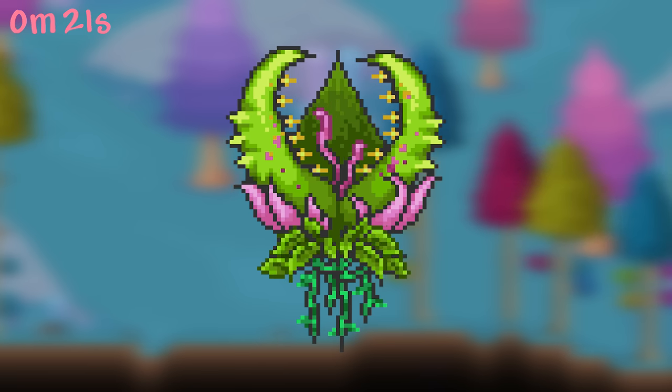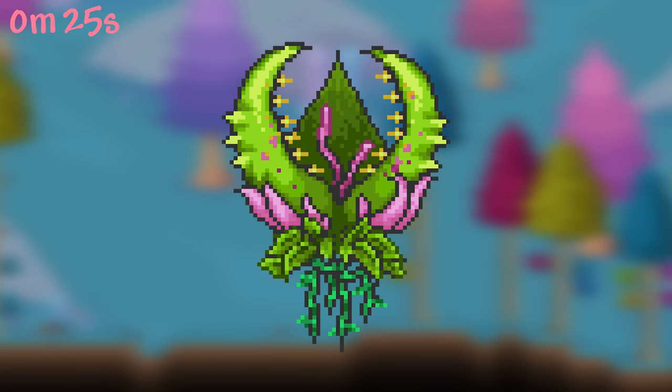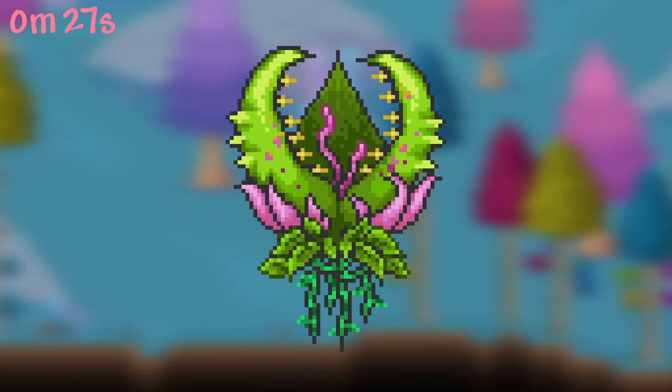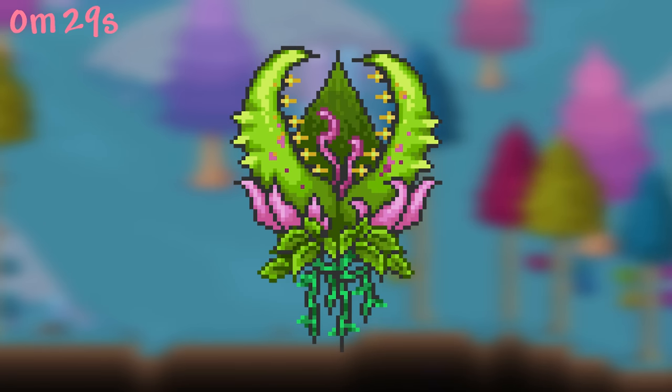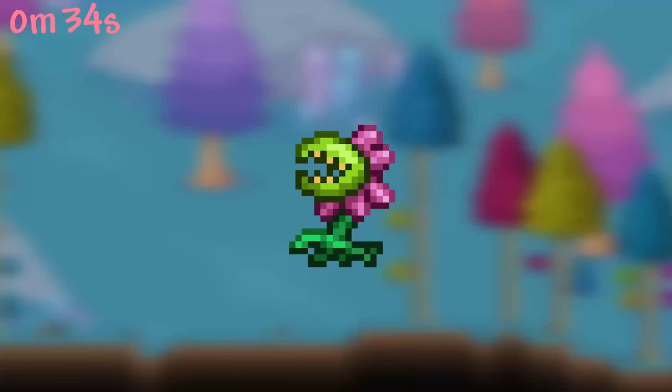When Plantera opens her mouth, you may notice that you can see her flower reproductive organs. Clearly she has been successful, with her bulbs all over the jungle and enough seeds to be ready to fire at you like a machine gun. Of course, like with many Terraria bosses, you can still abduct her child.